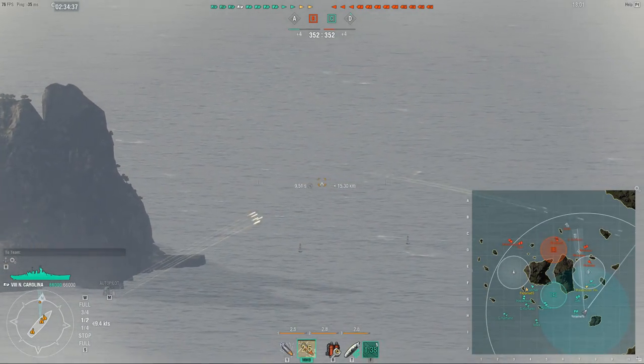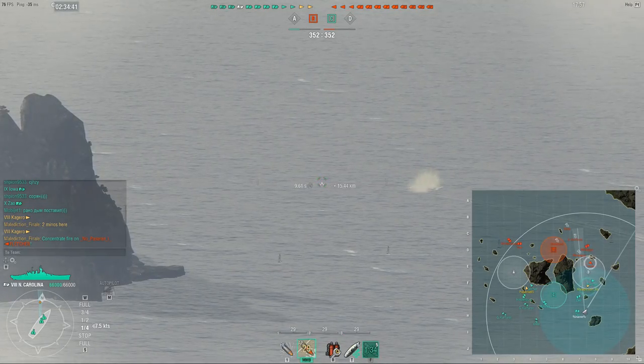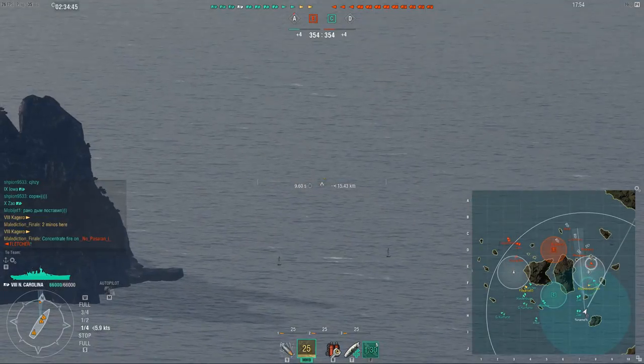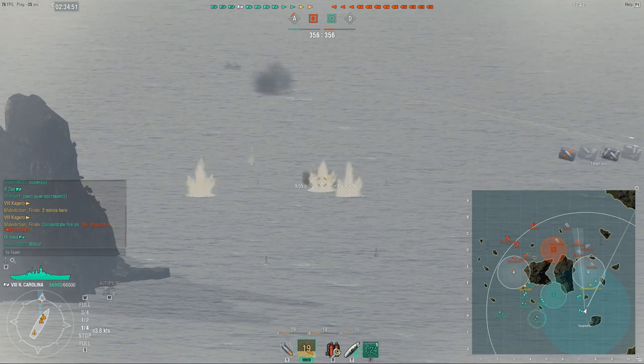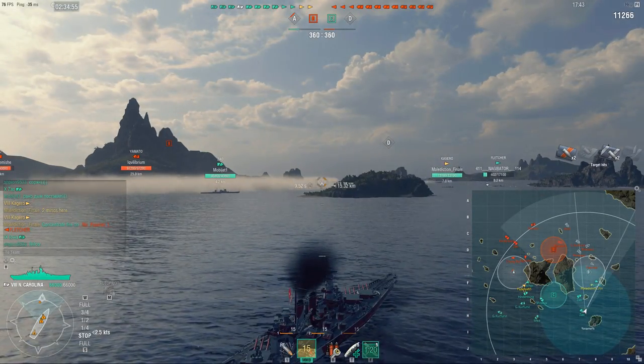More importantly, the Minotaur smoked up, Minotaur started shooting, and I pop my spotter plane. This is of course one of the reasons I run the spotter plane on the NC. It already has fantastic range, so we don't use the spotter plane to increase our range - we use the spotter plane to do exactly this. And that was about 11k damage on that Minotaur.